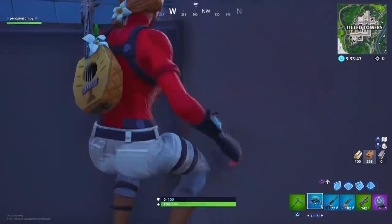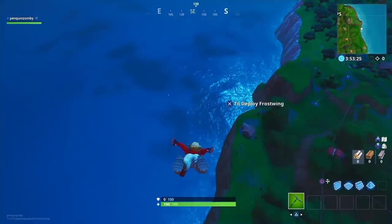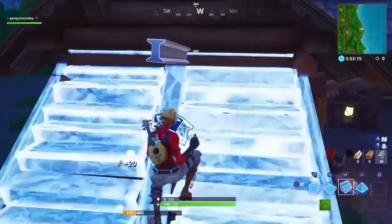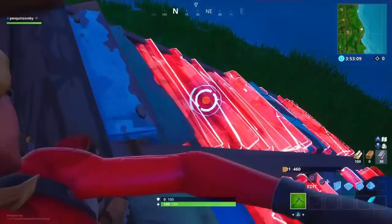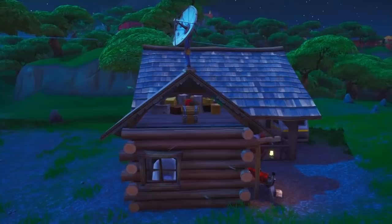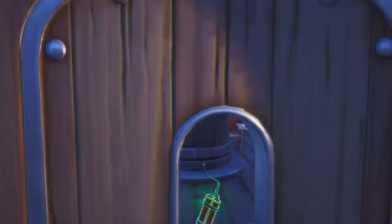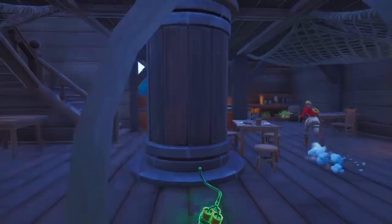This next spot is on the very outskirts of the map. This log cabin has got two chest spawns — it's near the new Sunny Steps location. What you want to do is whack out this back triangular wall right here and you're already in it. It's an honorable mention — you just hide behind the boxes and you can ambush anyone coming up. You don't have to build behind you because your back is facing the edge of the map.